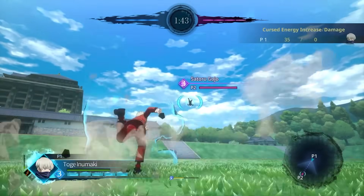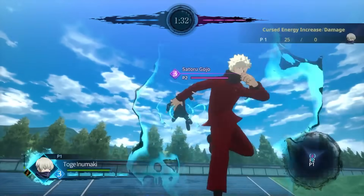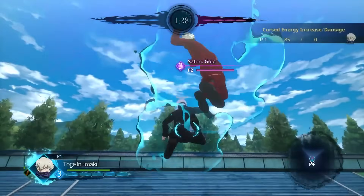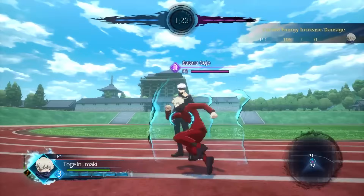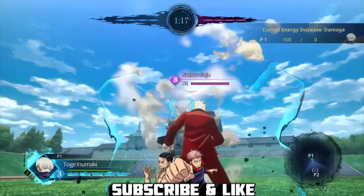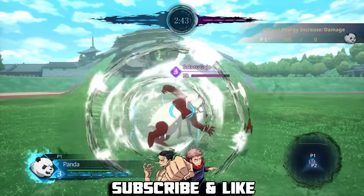Next up we have Inumaki — he has a pretty sick meter gaining combo with just his frenzy attack, which gives him 80 cursed energy, just less than one full bar. But to get Inumaki to level two off of one combo, you need to do his joint attack first then follow up with frenzy to gain 105 cursed energy. This will be enough cursed energy to hit level two, meaning your attacks will deal more damage.